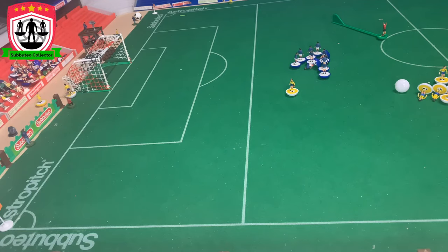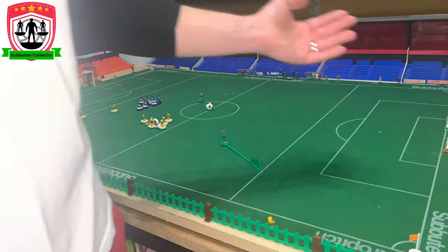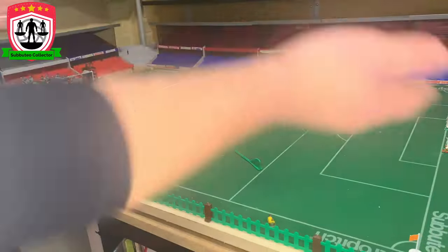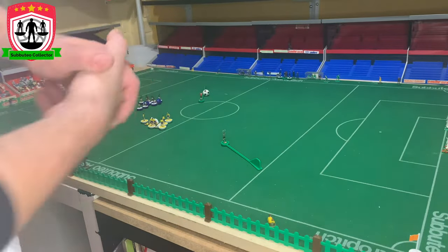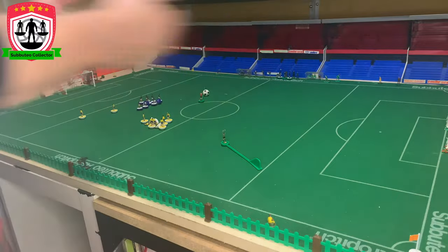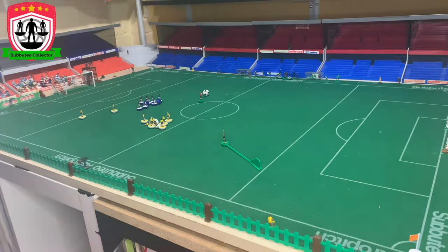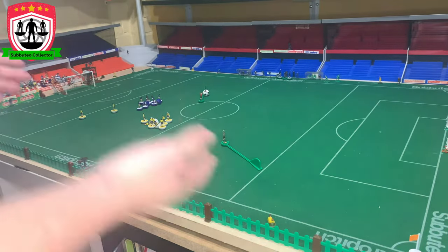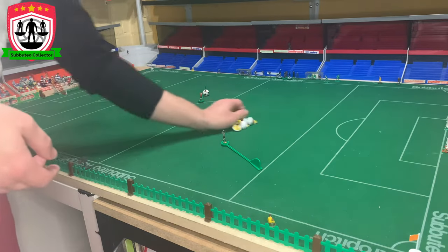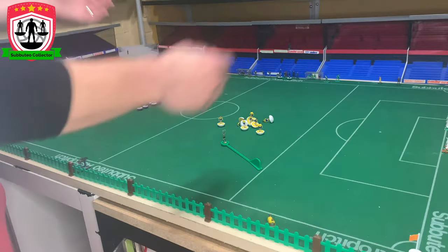Before you go any further, you need to decide how long you're going to play. A lot of people do 15 minutes per half, but it's entirely up to you — five minutes, ten minutes a half, however you want. You need to decide who kicks off — I'd suggest flicking a coin. Whoever wins the toss can choose to kick off or choose what end they want, similar to typical Sunday league football. Then set your teams up however you want. No formation is wrong — I'd suggest 4-4-2 or 4-3-3 as they replicate football best.